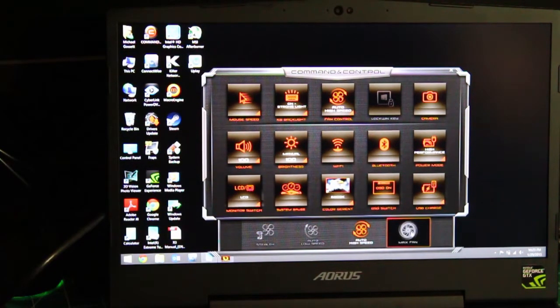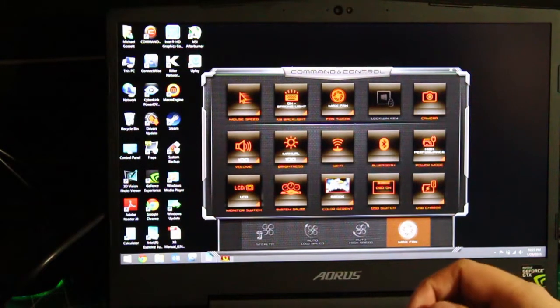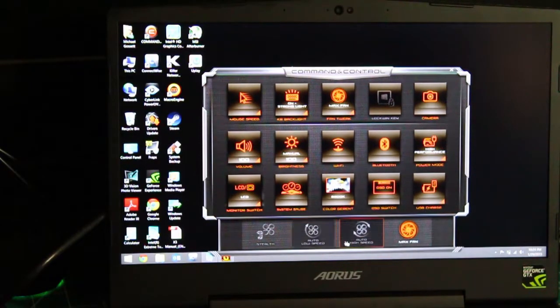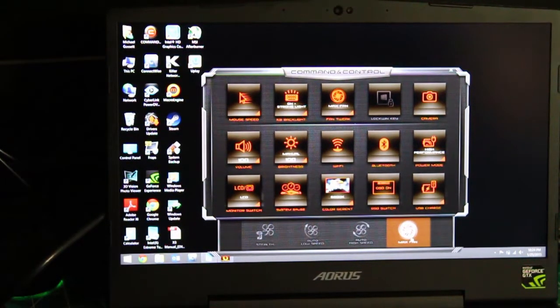Then there's auto low speed, auto high speed, and max fan. Max fan will let you hear what the fans actually sound like at full blast — and it doesn't get any louder than this. I don't have a decibel meter so I can't compare it to an actual level. Out of all the games I've played and tests I've run, I've never had the fans go up to full speed on either auto high or auto low.